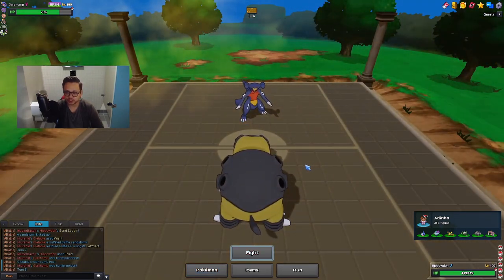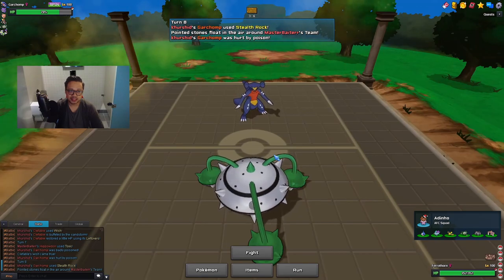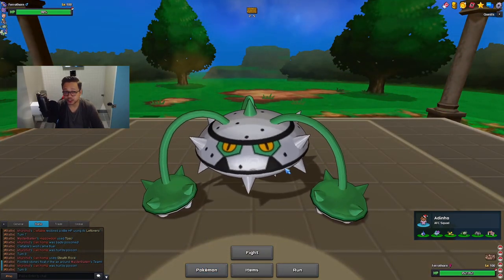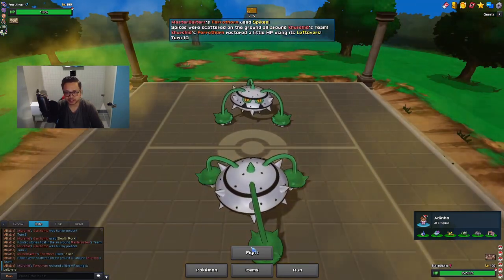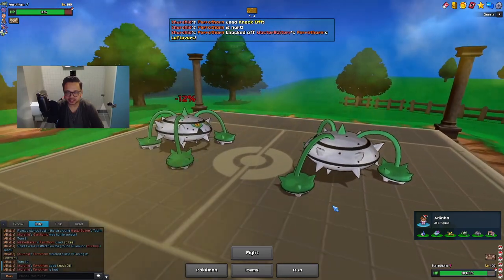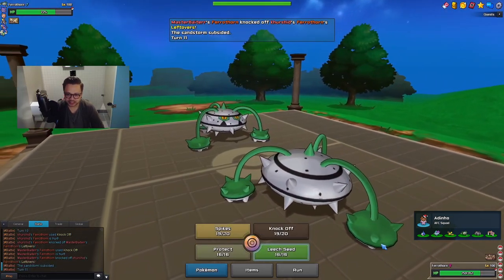Since he has my Zapdos poisoned and Garchomp has Rocky Helmet and Rough Skin, I don't want Hippodon taking poison damage, so I'm gonna switch. I'll bring in Ferrothorn — if he goes for Stealth Rocks I get up Spikes. He does go for Rocks. I need my Hippodon to deal with Bisharp. I'll get up a Spike. I don't think he has a Fire-type attack since he showed Toxic. He brings in his own Ferrothorn — might as well Knock Off. I think his Ferrothorn has Spikes as well. It's gonna be a battle of the Ferrothorns.